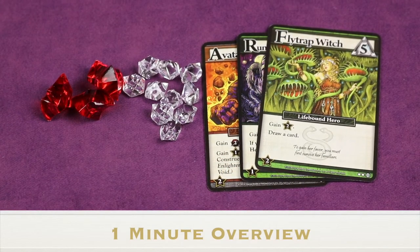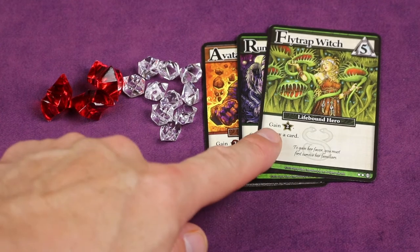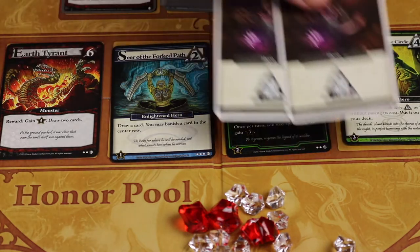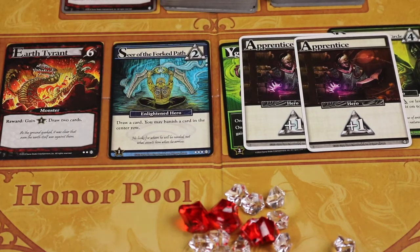Ascension is a deck building game for two to four players where you're trying to get the most honor throughout the game by playing cards that give you honor directly and by buying cards that will give you honor at the end of the game. Over the course of the game you'll be playing cards which will sometimes get you runes to spend as currency to buy other cards.